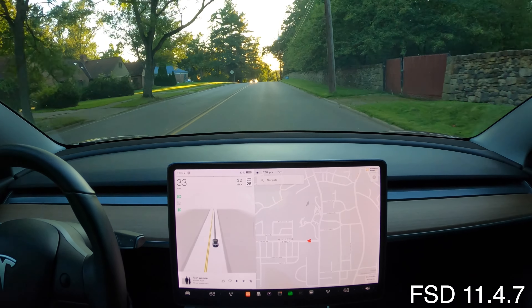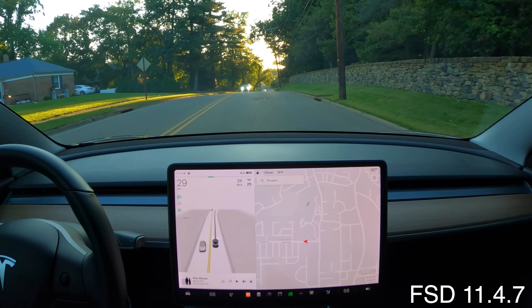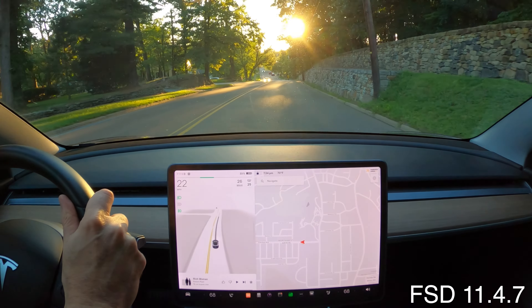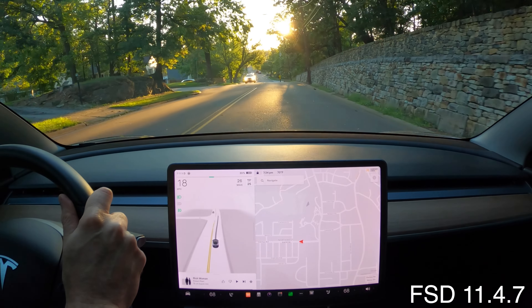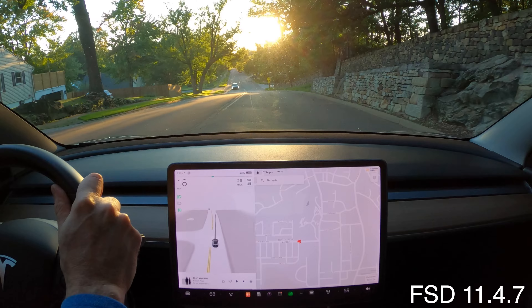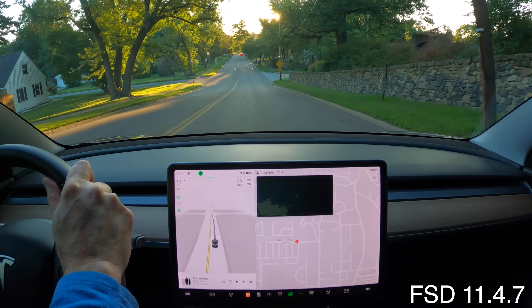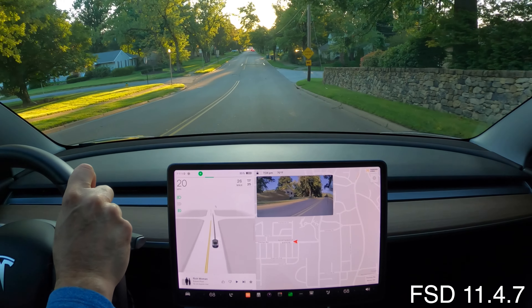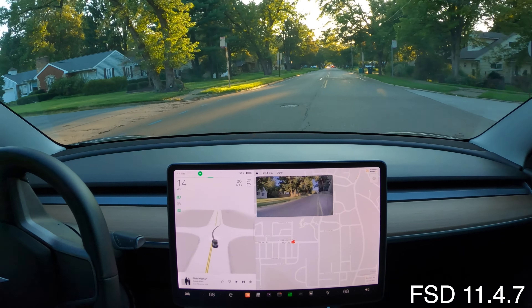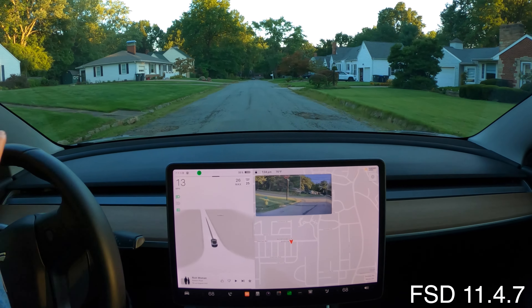I'm going to point out where we'll be coming out from the left up here in a second when we go around the block. You can see there's a big tree here, a stone wall, up a hill. It has to come way out to look and then creep out. I don't think it's ever once made this turn correctly — it's failed every single time. So this will be my first attempt with 0.7 to see if the creep behavior has gotten better.